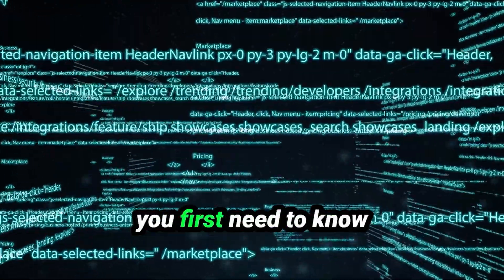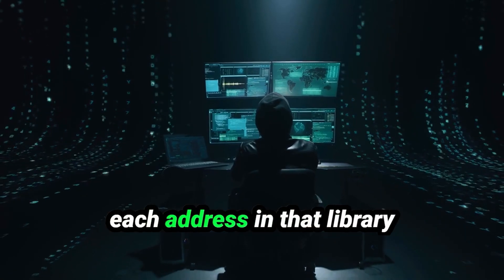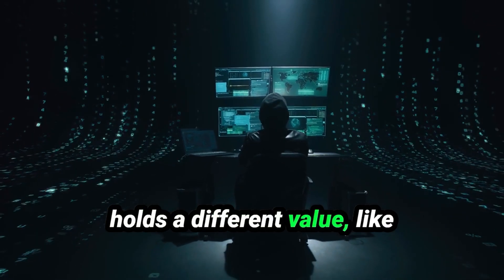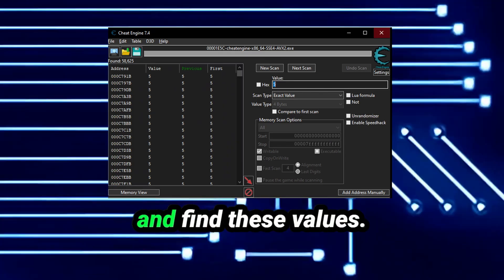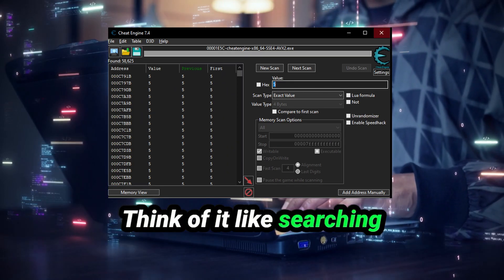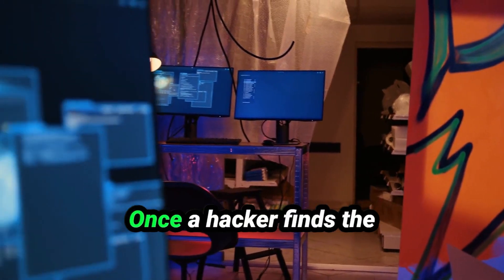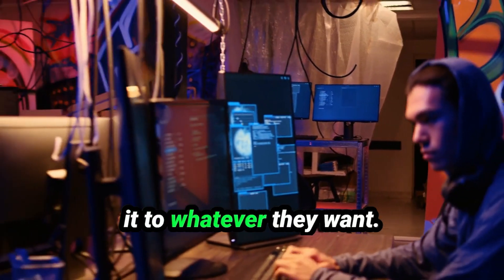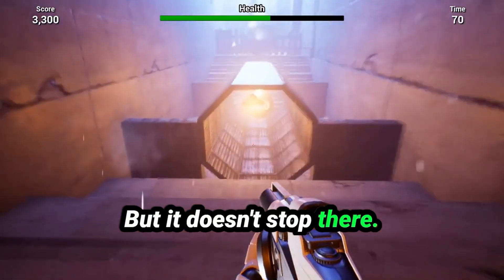To understand how game hacking works, you first need to know about memory editing. Imagine your game's memory as a massive library, and each address in that library holds a different value — like your health, ammo, or speed. Hackers use tools like Cheat Engine to scan and find these values. Think of it like searching for a needle in a haystack, except this needle gives you god mode. Once a hacker finds the value, they can change it to whatever they want. See this health bar? One quick edit and bam — full health forever.